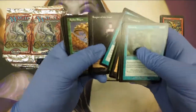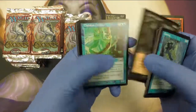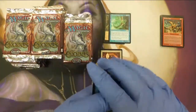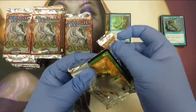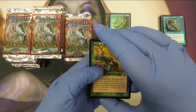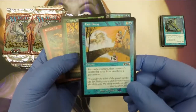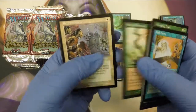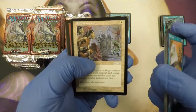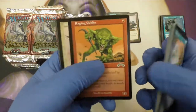Thrill Surgeon, Avenging Druid, Dauthi Warlord — Shadow. Man, all those creatures have Shadow. Thalicose Drifters. Even though I'm wearing gloves, I can tell the cardstock is just so much different on these older sets. Fade Away — I love that card. If you've never opened any of these old packs, next time you're at a trusted store or a Grand Prix, I'd pick a pack up just to crack it. Memory Crystal. Maybe you'll get lucky — you never know.